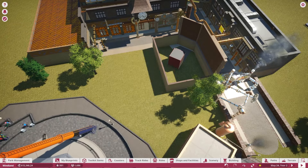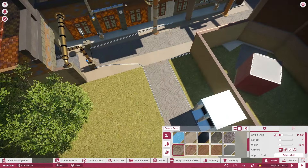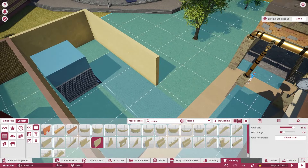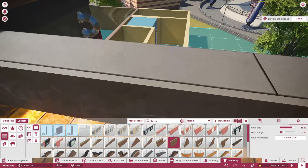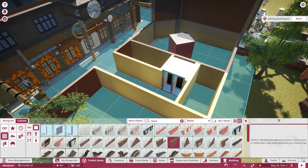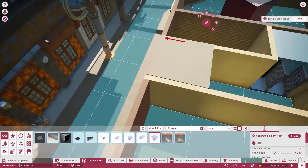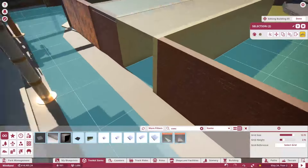I was thinking about potentially putting a new flat ride in this little small space, but nothing really fit. I thought it'd be a good idea to just throw in a bathroom instead, so that we have a restroom in the section as well. That way it has a little bit of everything: you have your food shop, you have a gift shop, you have a restroom, and you have a thrill ride.